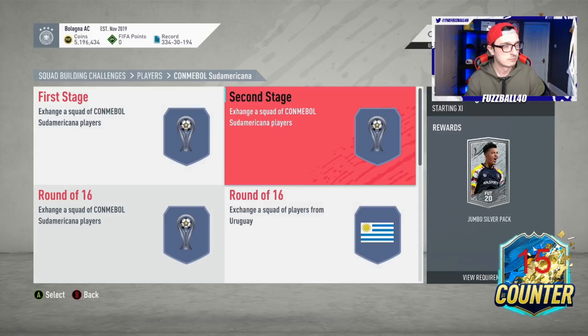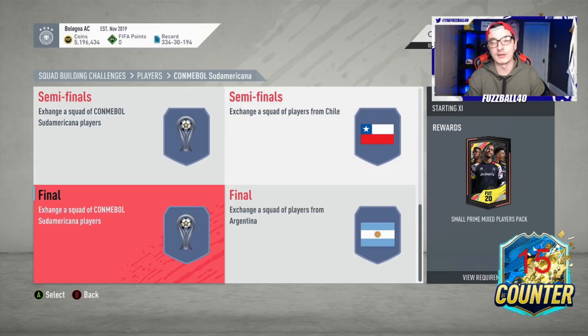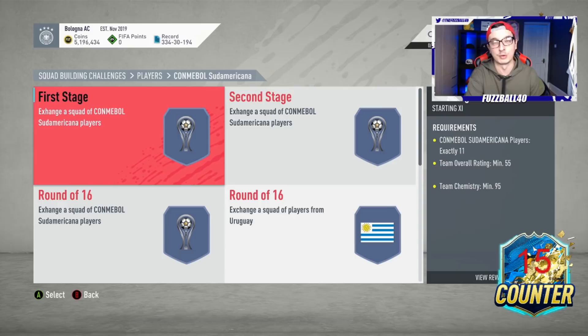Looking at the packs - premium silver pack, jumbo silver pack, small Electrum players pack, small prime silver players pack, silver players pack, jumbo premium silver players pack, small prime mix - you are eventually going to hit some decent silvers. There's no reason why you're not making back that extra 40k outside of the player reward. I did this the other day and I'm going to test it out for you as part of this video - what you can get back from doing this from scratch.